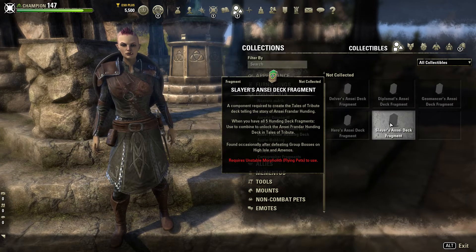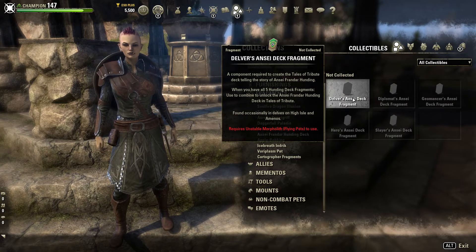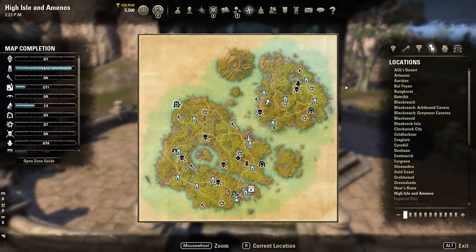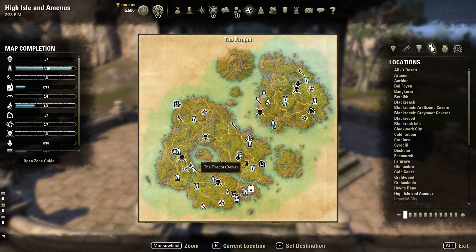I will just quickly walk through all five of the fragments. The first one is the Delver fragment and you can find it in Delves obviously. The larger island has four Delves and the smaller island has two. Important to know about the fragments that can drop as loot is that there is a chance they will drop — it's never a guaranteed drop, so you may have to try again a couple of times.